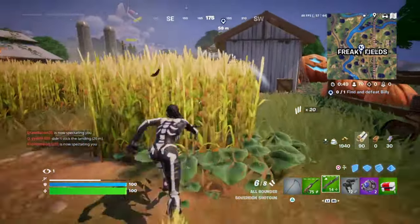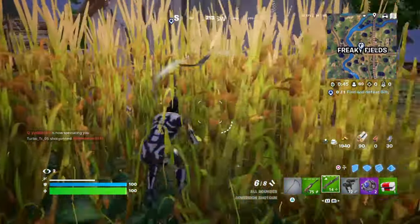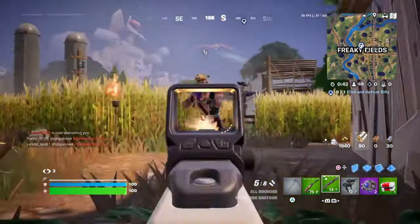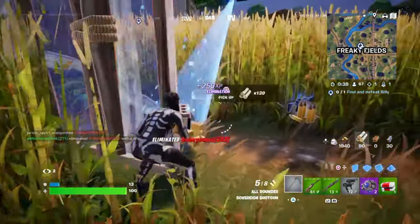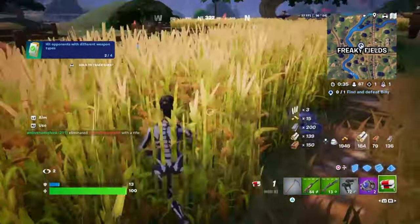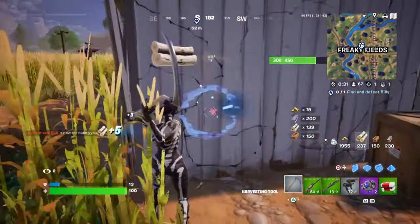Remember to clear out the area before summoning Billy. Be quick on your feet and secure your weapons first. Use those headshots for maximum damage, and don't let other players take advantage of you. With a bit of preparation and the right strategy, you'll be able to defeat Billy and enjoy all the loot and rewards that come with it.